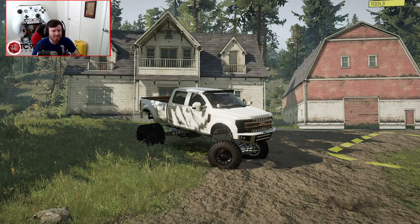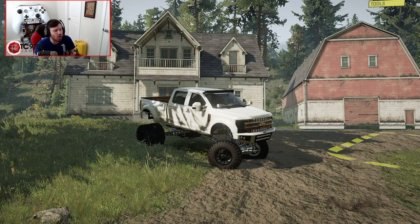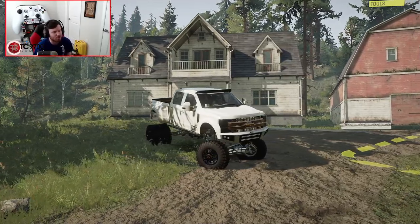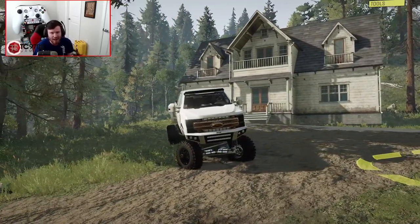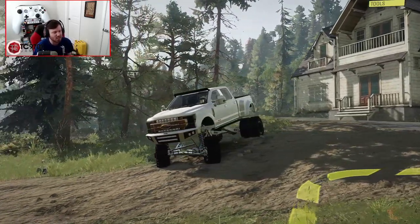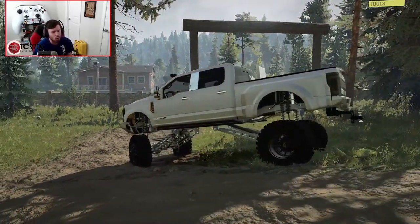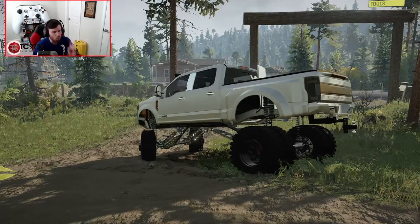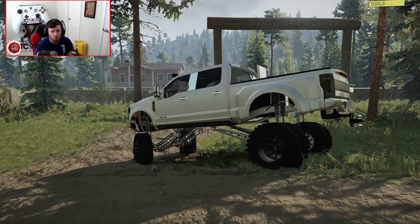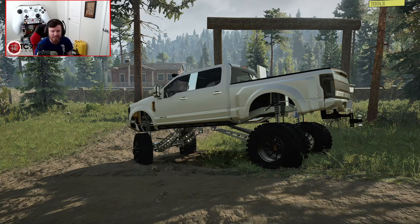Welcome back to SnowRunner guys, and today we are jumping in right back where we left off. In the last video we actually picked up this brand new house and barn — essentially a piece of property out on Red Lawn — but we still have our shop and our house back on Highway Hauling. What we're going to be doing this time is start helping out around the town and some of the neighbors. One of them went wheeling and his truck got stuck, so we're going to go pick up a trailer and head out to get his truck back.